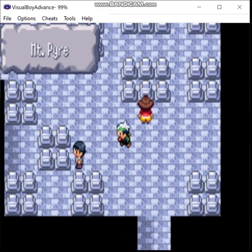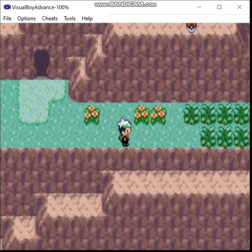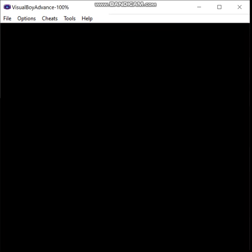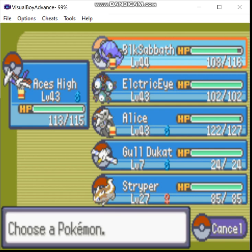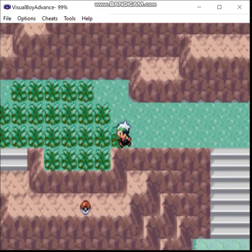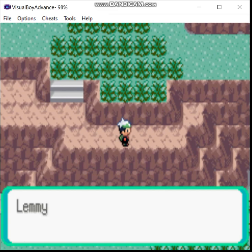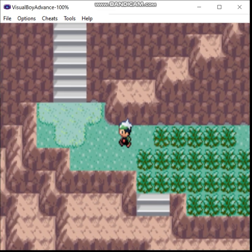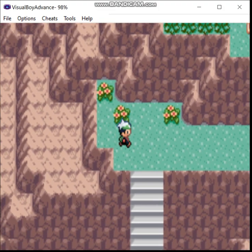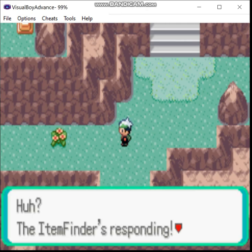Now we're back on the ground floor, so let's go topside real quick. There's a bunch of items up here. Among them is the TM for one of the more interesting moves introduced in this generation: Skill Swap. What this move does is it lets you swap abilities. And this led to a pretty broken strategy where you could swap Wonder Guard off of Shedinja onto Sableye.